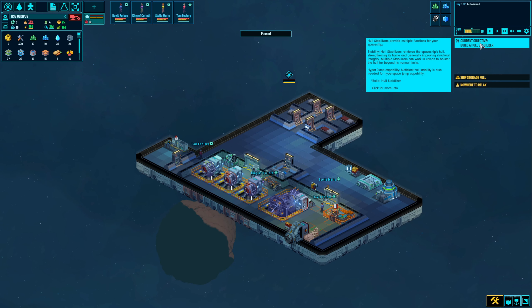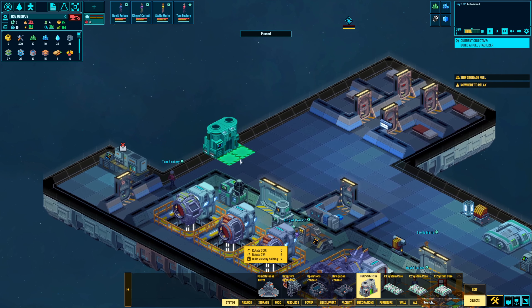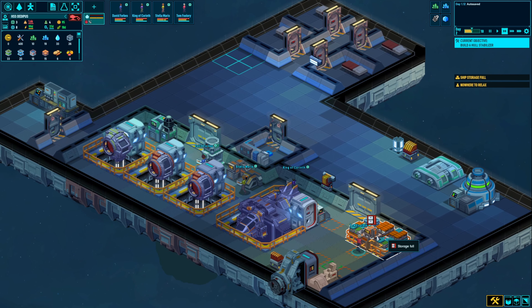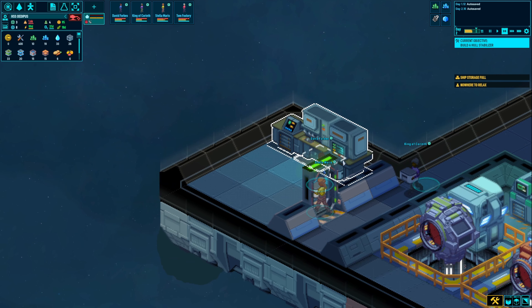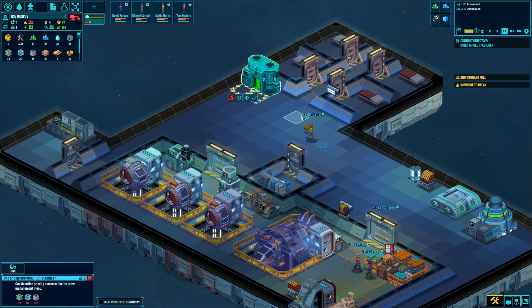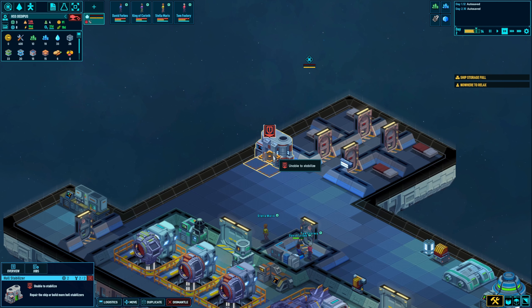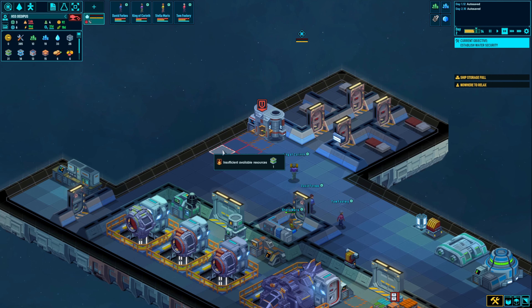We need to build a hall stabilizer. Hall stabilizers reinforce the spaceship's hall, strengthening its frame and generally improving structural integrity — we could use multiple stabilizers at once. I'll set up a spot with a bunch of stabilizers over here. I don't want to deplete all our resources yet, so for now I'll put one and see how it does. If we need it, I'll put one more. The system says 'unable to stabilize — repair the ship or build more hall stabilizers,' so I'm going to put another one over there.